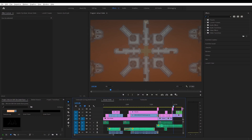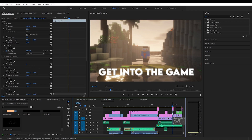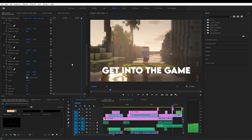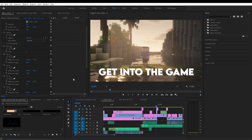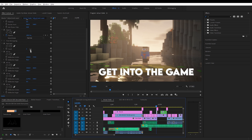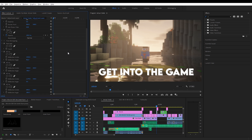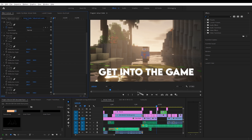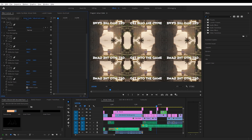This is actually the last transition in this entire video — the last fancy transition. It works on the same idea as the other transition. The first adjustment layer has the replicate effect with the count set to 3, and then it has mirrors all over. Instead of mirrors only in two spots, it has mirrors on each one.